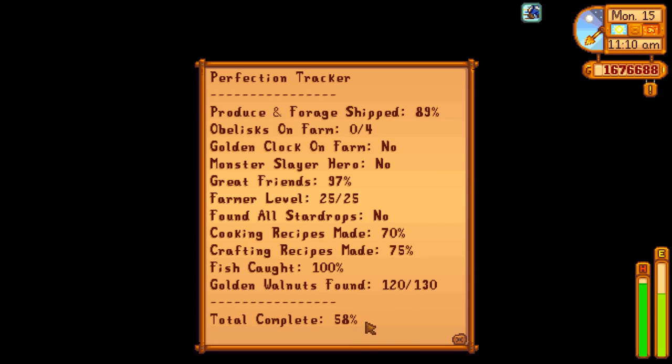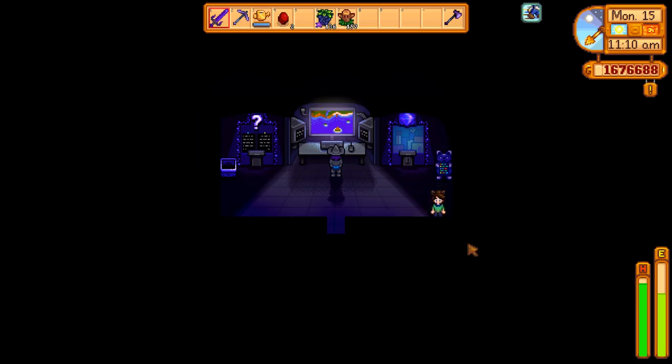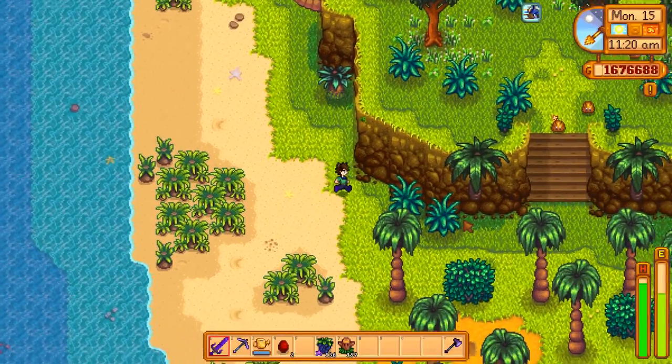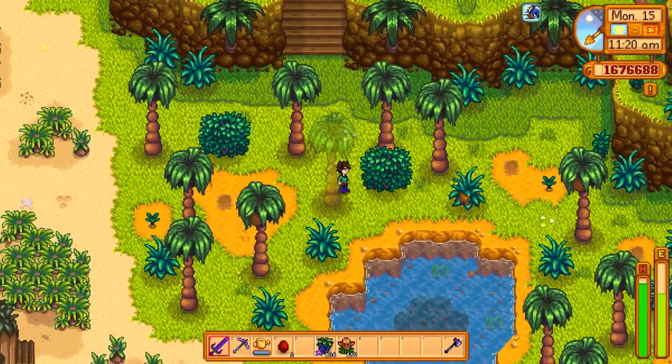89% - obelisks are about to soon go from zero to two. I guess I could go ahead and make one of the cheaper obelisks. Golden clock - I'm not gonna lie, that's absolutely not getting done. That's the one thing I think we're not gonna get done this year, and probably cooking recipes too. I do need to figure out where those golden walnuts we're missing are, because that'll give us 20 gems and that's quite a bit. Let's go see our little parrot friend to see if we can figure that out.